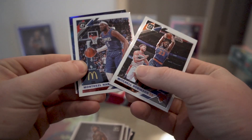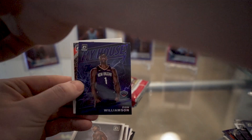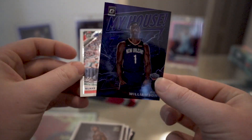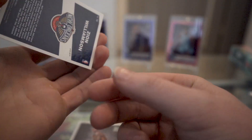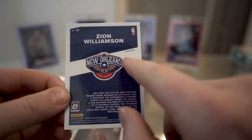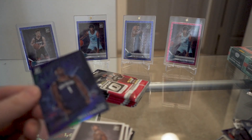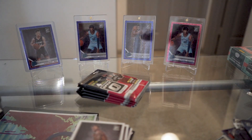Mitchell Robinson, Montrezl Harrell, then a purple My House Zion — that's nice looking! So you have the base version which is just chrome, and this is the purple Prism version — you can see 'Prism' right there and it's obviously purple. I'll sleeve that up. It's an insert but it is a parallel of an insert, so maybe that will help out the value a little bit.